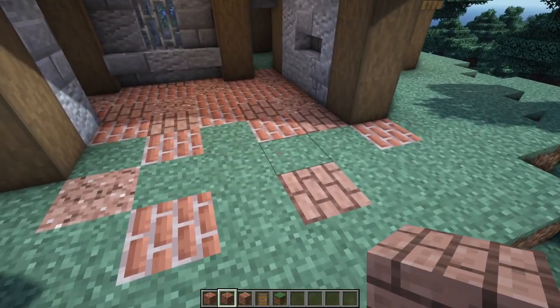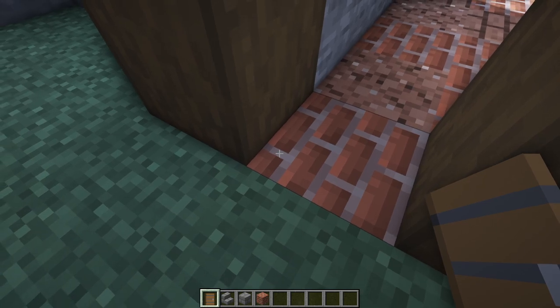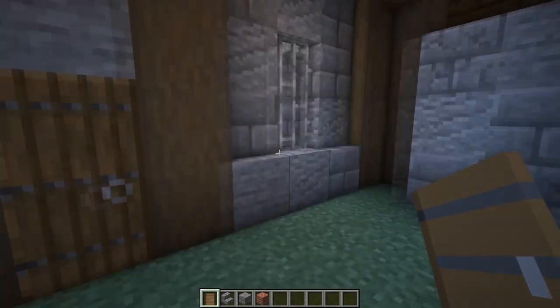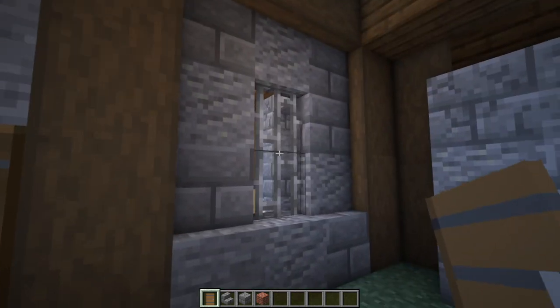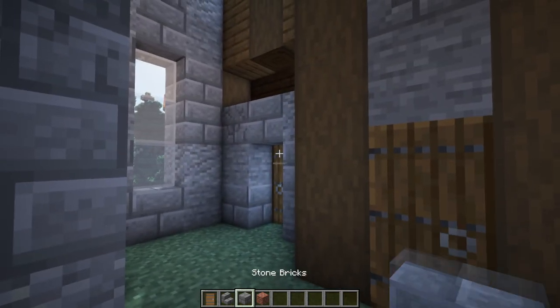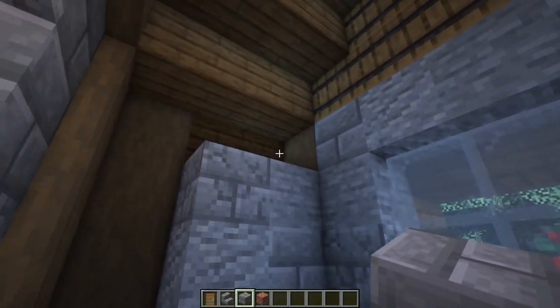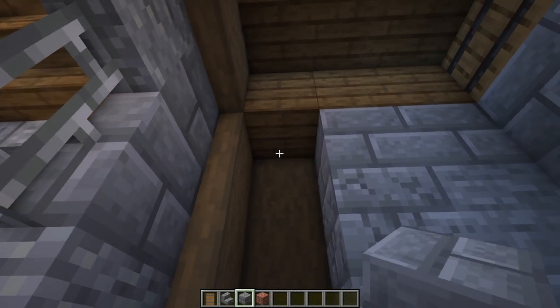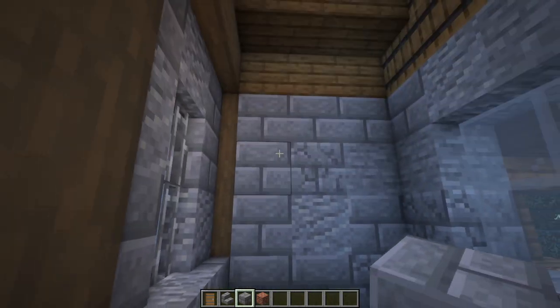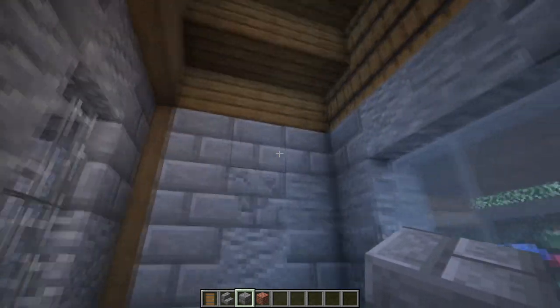Mess around with it until you're happy, then replace your door back where it was. Now we're inside the actual home part of the house. Place in the rest of your stone blocks to fill in that wall, then add three more at the top here and three more just above the doorway, turning one into an upside-down stair. Mix in your texture as you place the blocks.